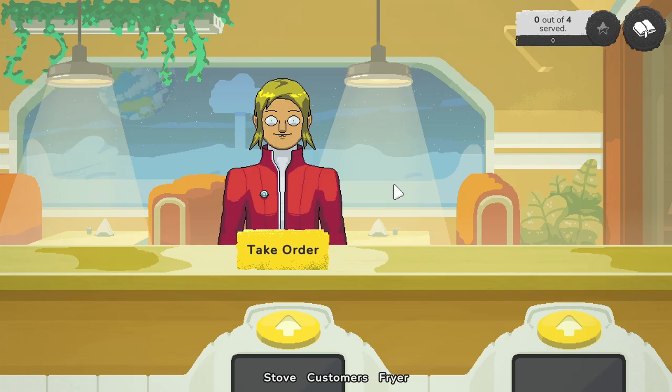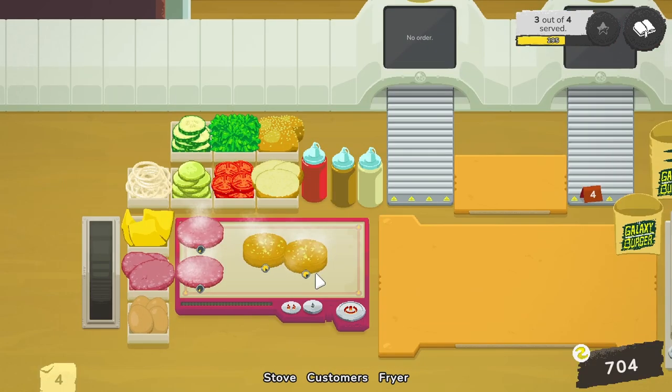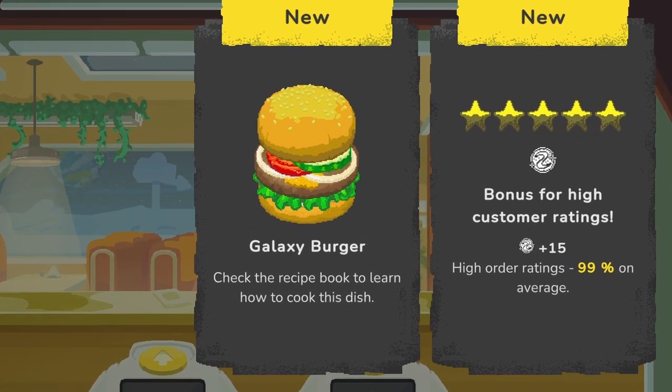Earthlings love their lettuce. That looks like an earthling if I ever saw one — look at this Cletus-looking guy. We got a bigger grill on Earth, but we did sacrifice the two deep fryers, which doesn't make sense since Earth is — oh god, this is where it would be very beneficial to have co-op. I unlocked a new recipe: the Galaxy Burger.